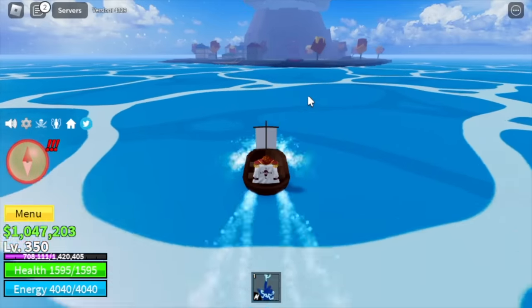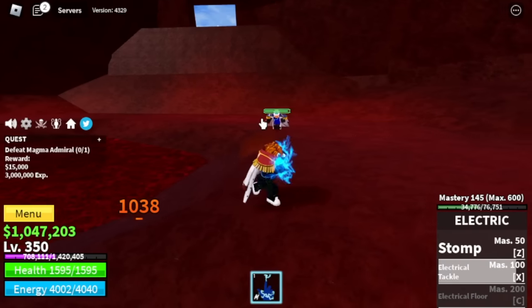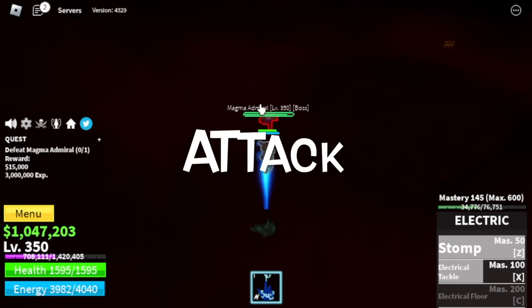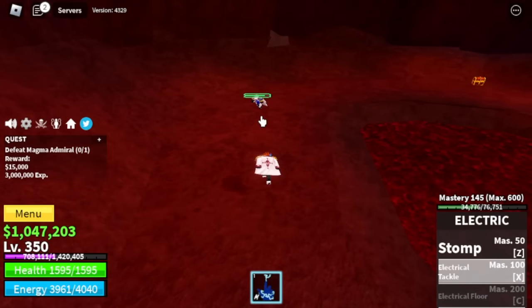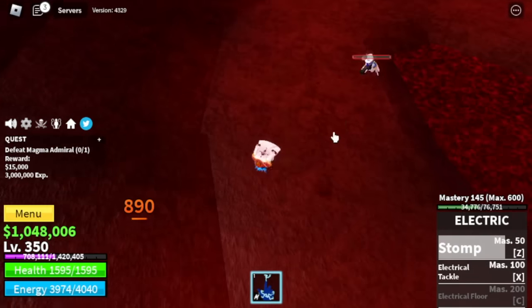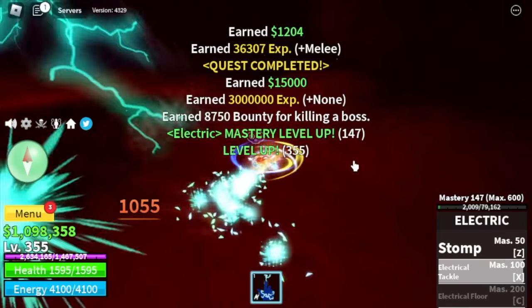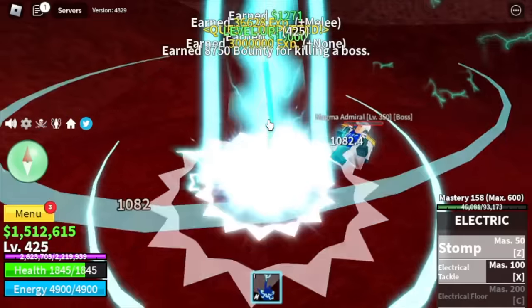Next island is the magma village. Our target is the magma admiral — there is no wall strat here, sorry. We're gonna use the dash strat: dash attack, then dash to dodge. Attack and dash to dodge — that's it. Do server hop here until you reach level 425.